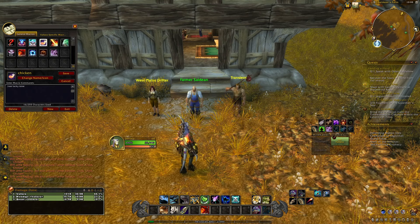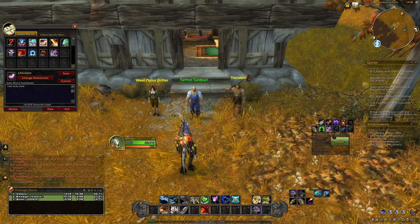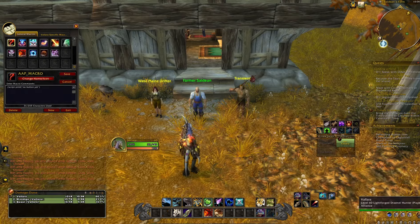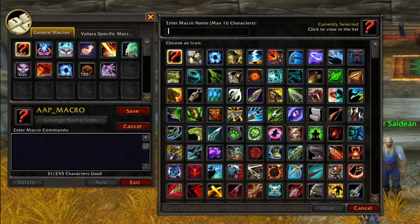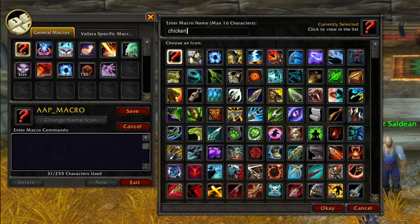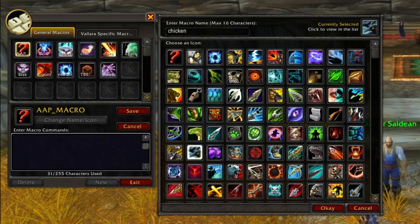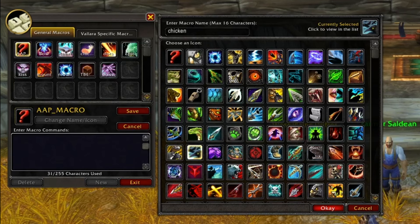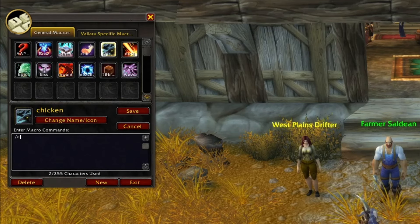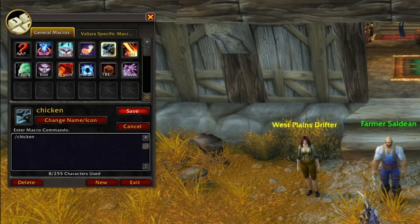We're going to create two macros. I'll delete the ones I have in here so I can show you how to do these — I have a lot of little macros just for video making, so ignore those. Hit New and give it a name; I'm going to name this "chicken" and pick an icon — it does not matter which icon you pick, I'm just going to pick some crows.